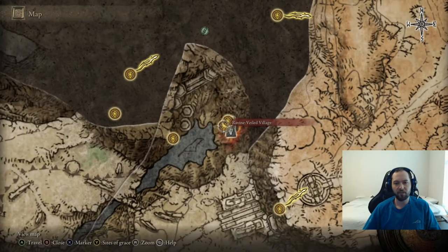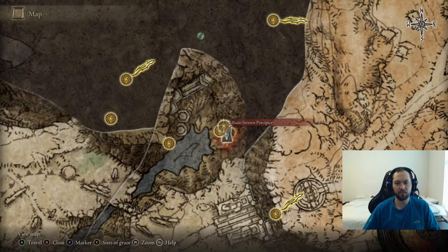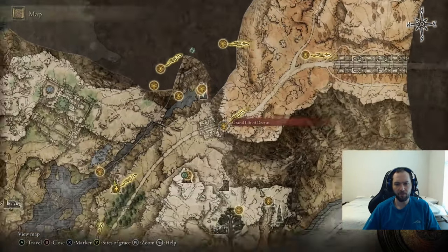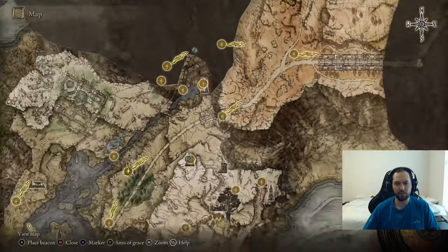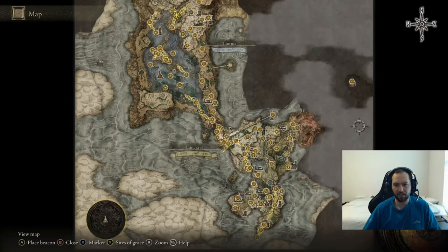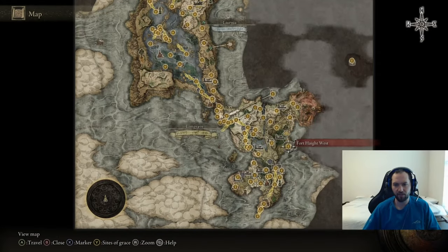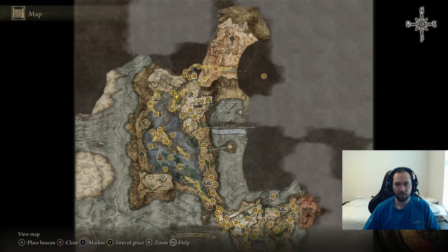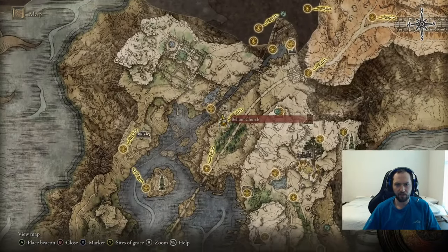Hey everyone, welcome to this guide on how to get to the Ravine Veiled Village. With this route you can head up to the Altus Plateau without going through the Grand Lift of Dektus, which basically means you can skip finding the medallions - one is down here and the other would be in Caelid, both of which you can skip.